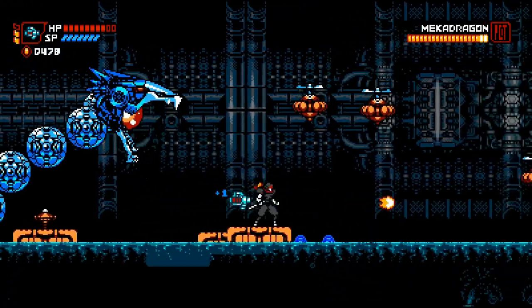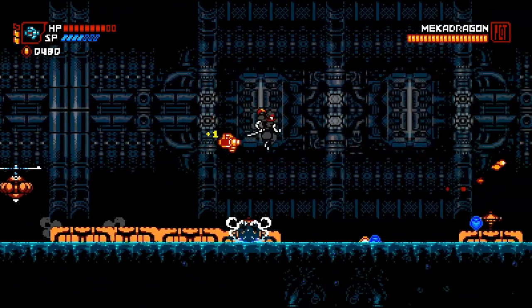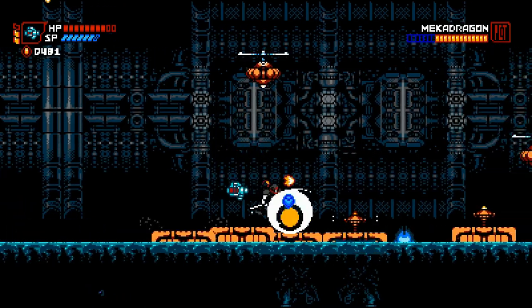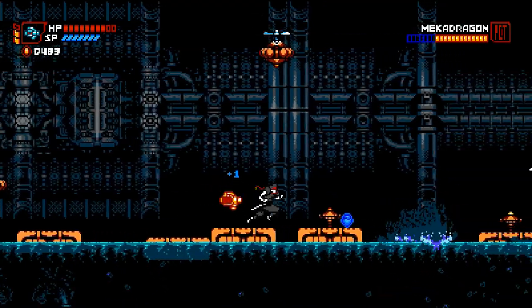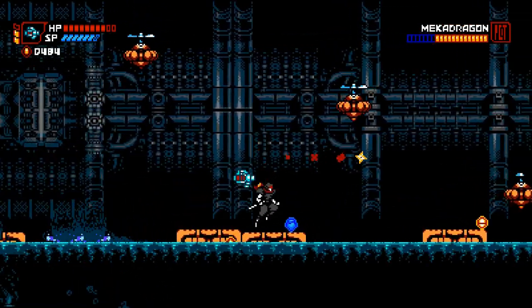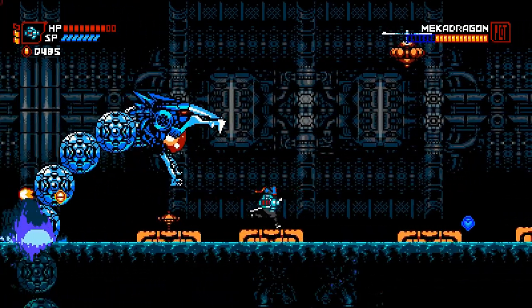When he shoots his fireball, you can stay away from him or go right under him if he pops up too close to you. Right after he's done shooting the fireball, get to a clear distance away from his dive. Save your shurikens, stay right under him, and then get out of his way so he can dive into the water.